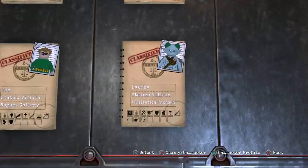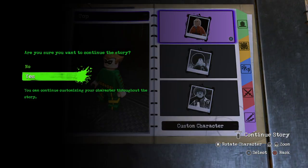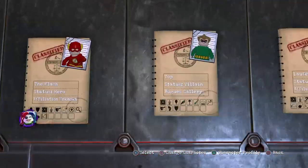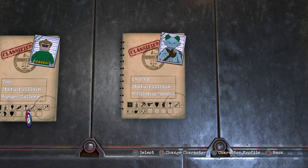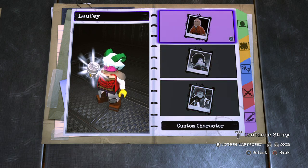So, this is the DC AMU's version of Heatwave. I'm going to pick a slot, randomize the character, and get started.